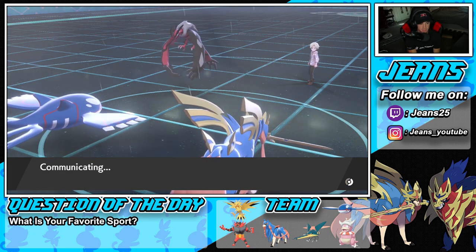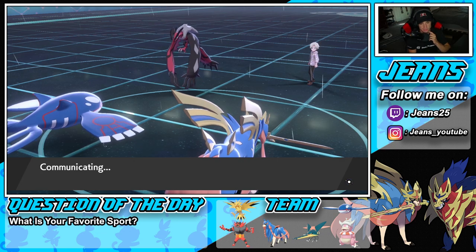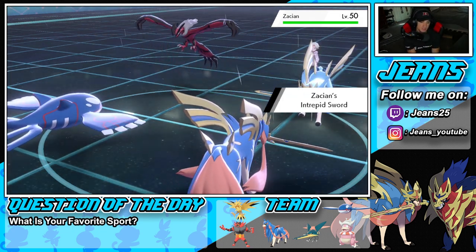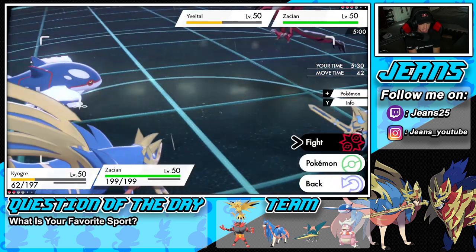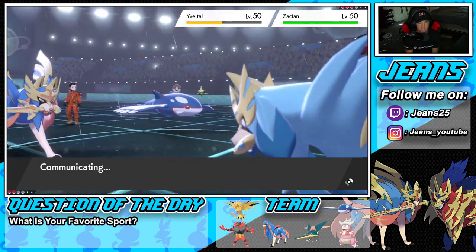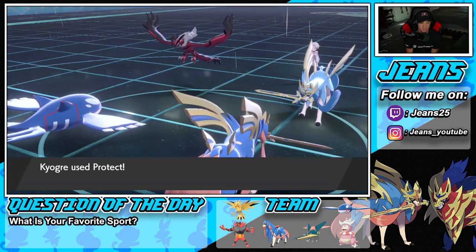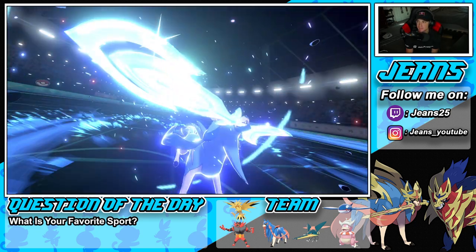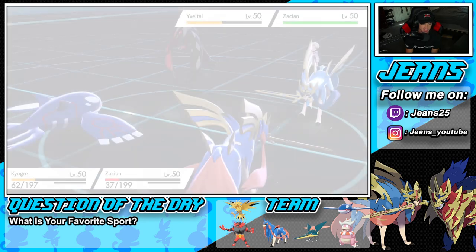He goes back into Zacian — I think I've got to protect here, he might protect too. I'll protect Kyogre from Zacian since he's been protecting a lot. We protect Kyogre — Zacian doesn't protect, and hopefully he goes after Kyogre. He goes straight for Behemoth Blade — he outsped me anyway, he might have won the speed tie or is just faster. That does big damage but Zacian should go next, which is not too shabby.